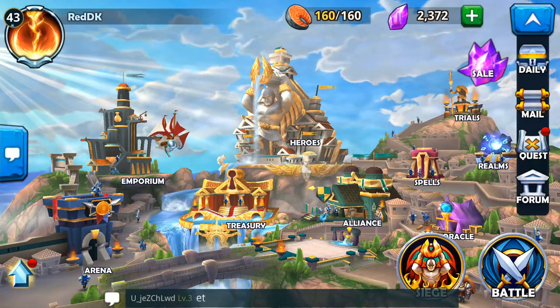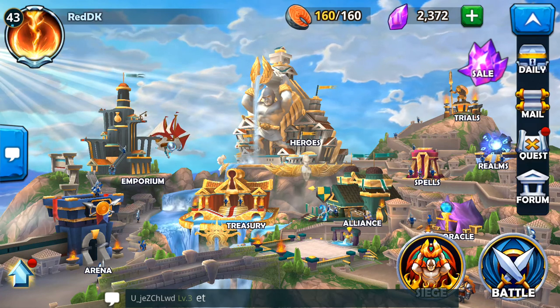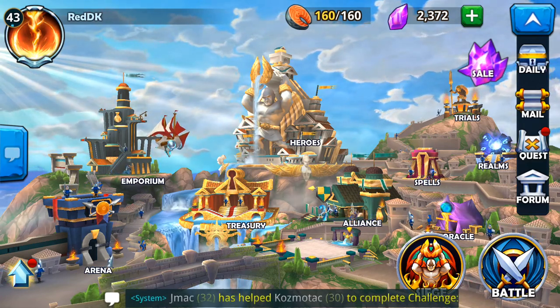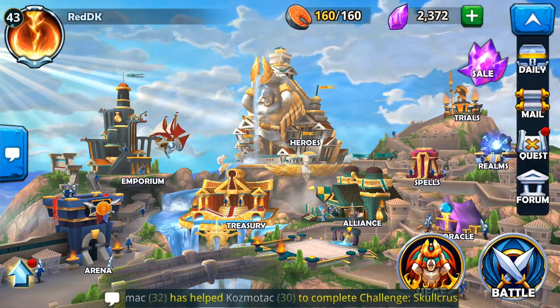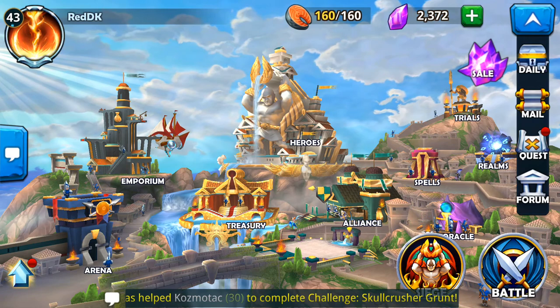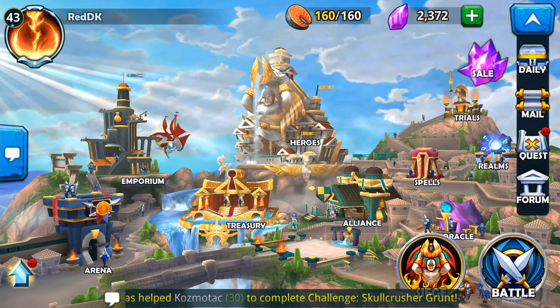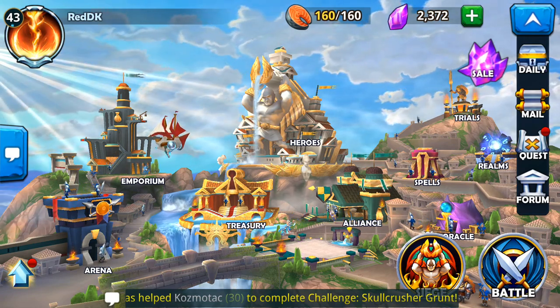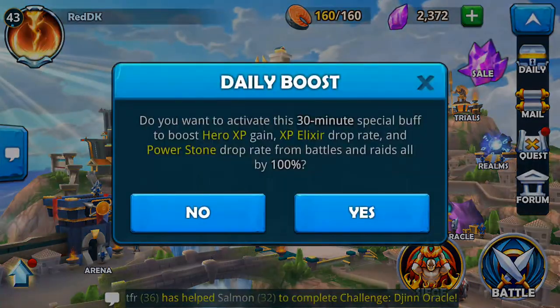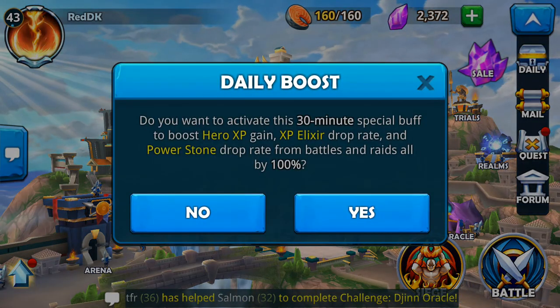Hello gamers, welcome back. This is another video for Wartime. In this video we're going to talk about the 30-minute buff that we get on a daily basis. You only get it once so you want to use it wisely. You see this arrow pointing upward on the bottom left corner of the screen — if you click on that it will tell you if you want to activate this 30-minute special buff.